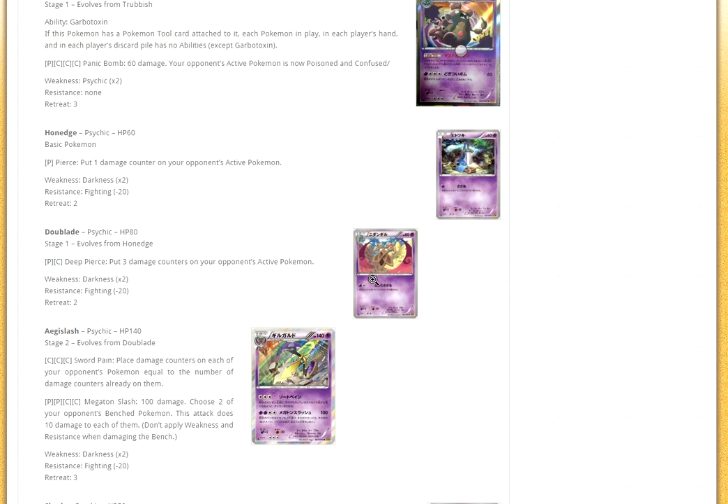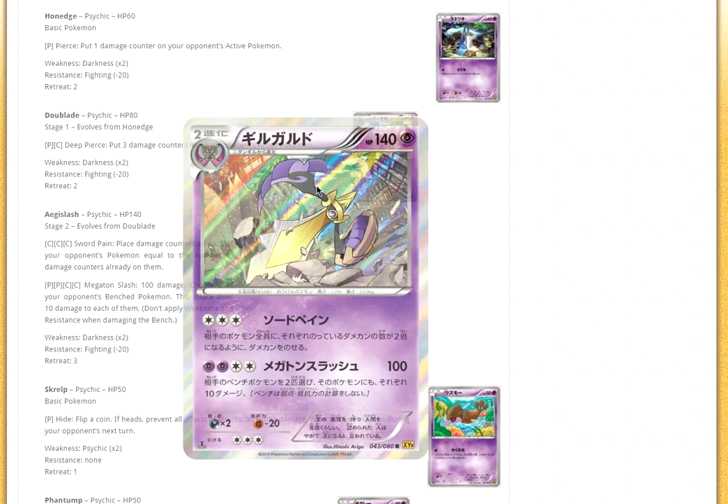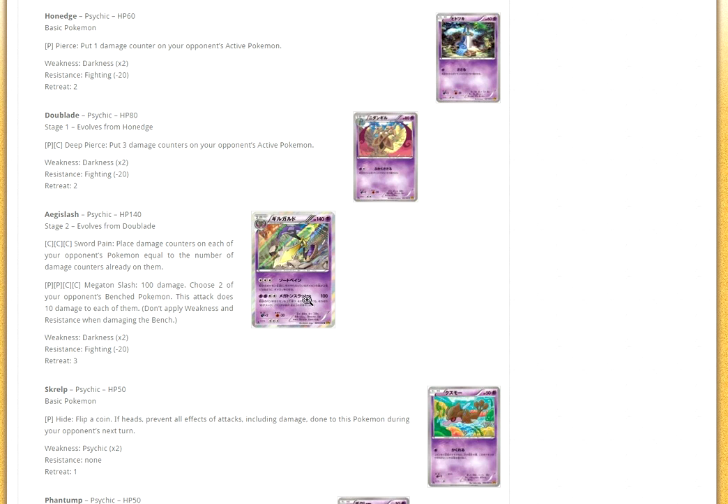We got Hawlucha, Doublade, and then Aegislash. Aegislash's attack Sword Pain: for three colorless, place damage counters on each of your opponent's Pokémon equal to the number of damage counters already on them — so it basically doubles each time. That's a very good attack even for a stage two because you can run Dimension Valley. Aegislash, I think, could be a potentially playable card.